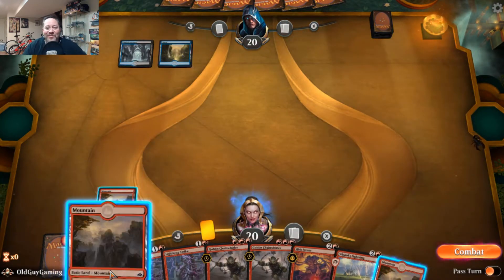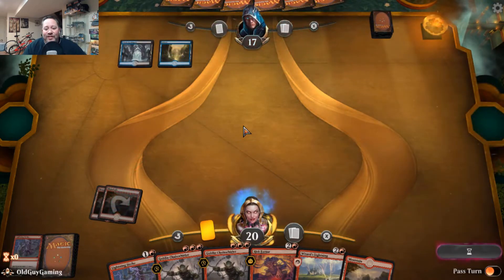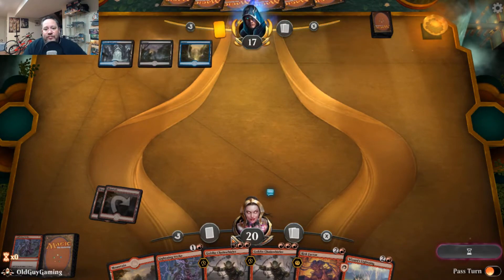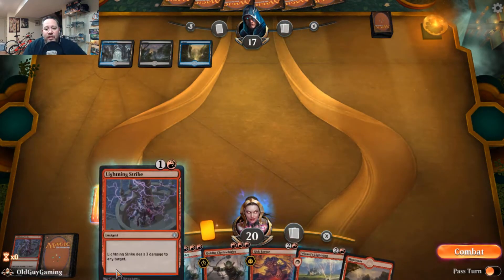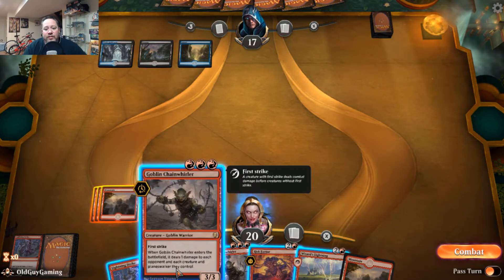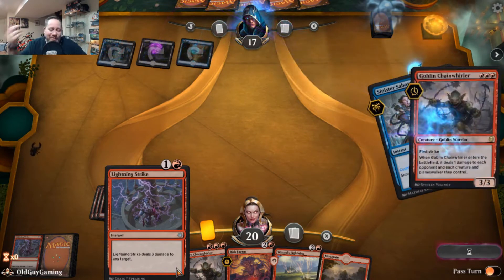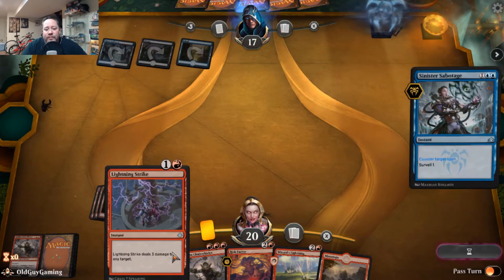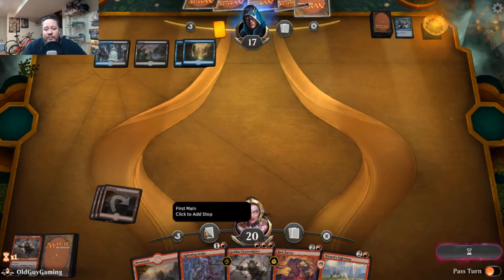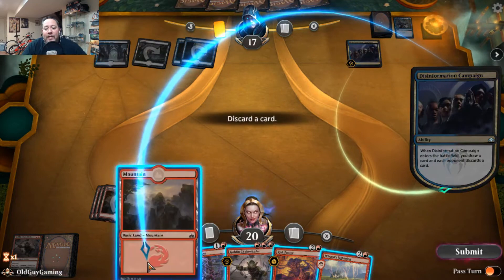Opponent is playing black-blue — I saw the black and blue and figured I'd see Thought Erasure, so I'm just going to start lightning-blowing him to death. No Thought Erasure — interesting. Makes me wonder if he's got Essence Scatter. Sinister Sabotage, yep — that was the other one I was concerned about. That's okay, I've got another. He casts Disinformation Campaign — I'll discard my land, didn't need that.